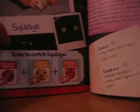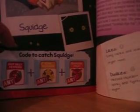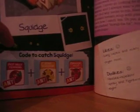Last but not least, we have Squidge, the Fairy Hebe — he's diabolical, creepy, and bitey-whitey. The code to catch Squidge is Any Hot Silly Pepper, Any Star, and Any Dragon. Thanks for watching, bye!